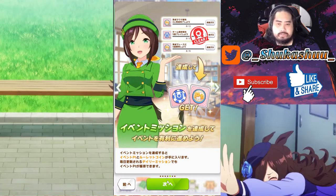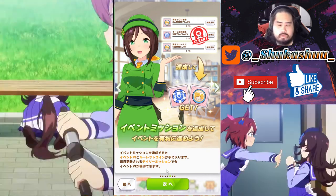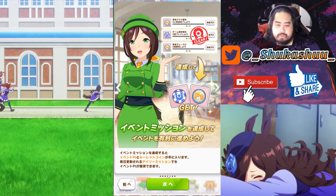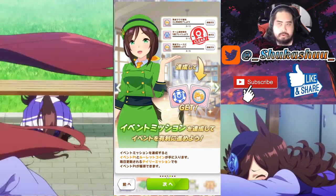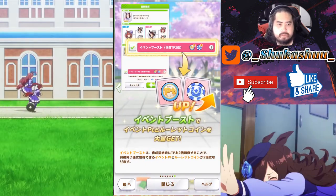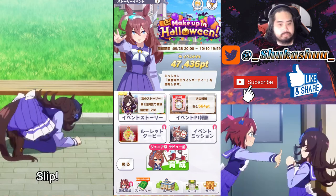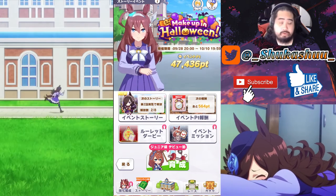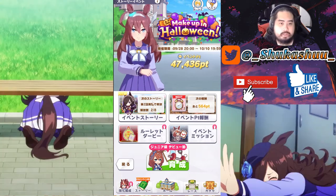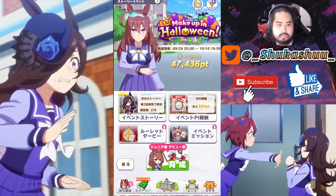The other event cards like Rice Shower count, and I think SSR cards count too — Tomamo Cross, Zenorob Roy, Super Creek, Rice Shower, and Mihono Bourbon. You can also double your rewards if you use double the TP as well — that's an option. That's how I have 47 — I left that Super Creek run over there.